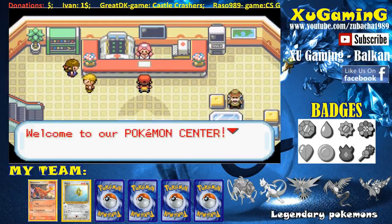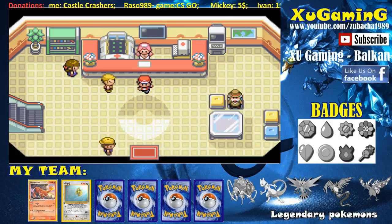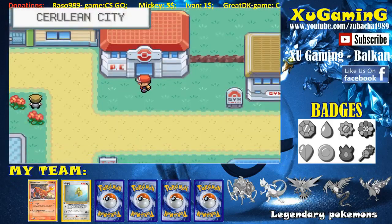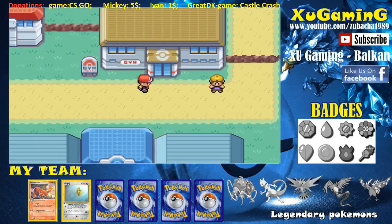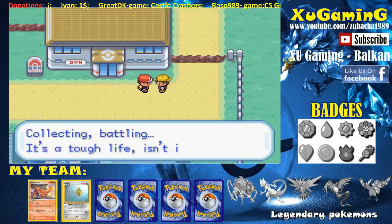I'm going to speed this up, then we can go fight Misty. Let's go outside and see what we can find here. Is the gym open? Let's see first. Who's this guy? We are a trainer too — yeah, collecting and battling.